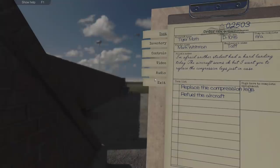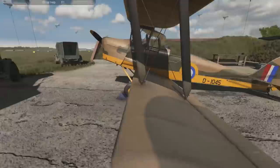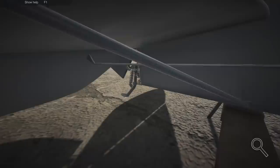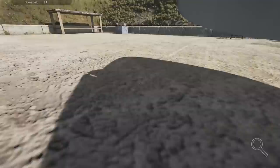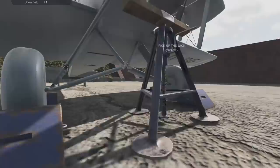Okay, here we go - one more, hopefully a quick job. Another student has had a hard landing today. The aircraft seems okay but I want you to replace the compression legs just in case. Refuel the aircraft too. Job 2503. She's had a paint job - look at that, she's looking beautiful! We said just the compression legs but let's double check. I know we should just do what it says but it's always nice to have a little inspection.